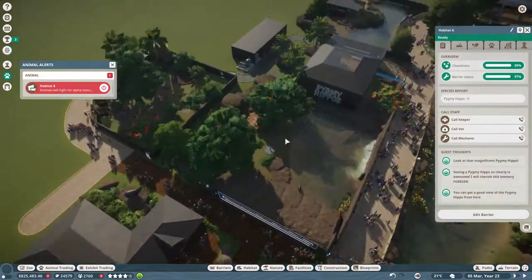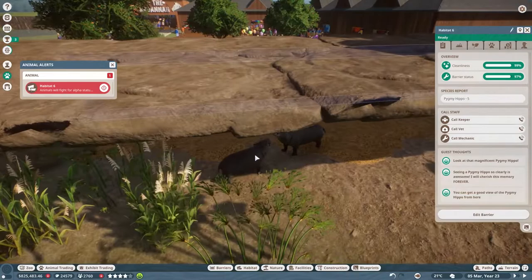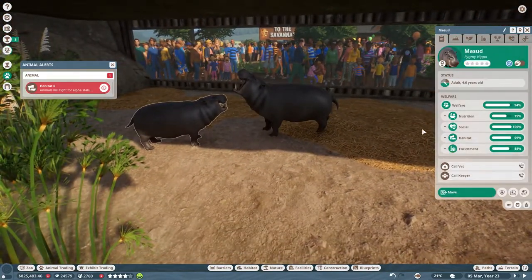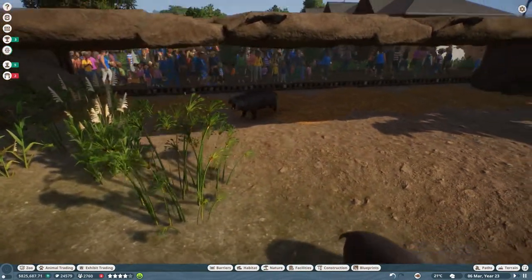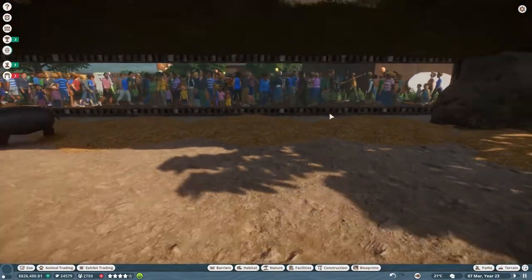We've got an issue already — we've got pygmy hippos fighting for alpha status. I'm assuming you're the little one that's just grown up, yeah, you're fighting papa. I'm going to send you to storage, my friend. I'm sorry little boy, but I don't want you fighting with your papa. I am so glad that this doesn't bother them — look how busy it is right there.